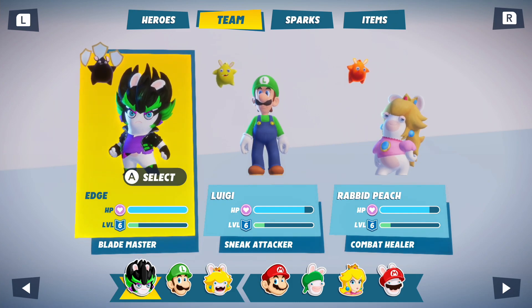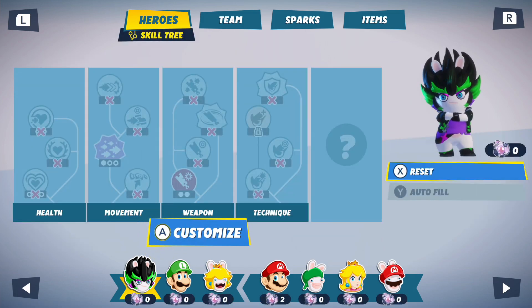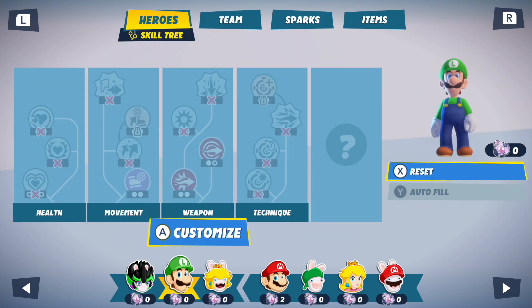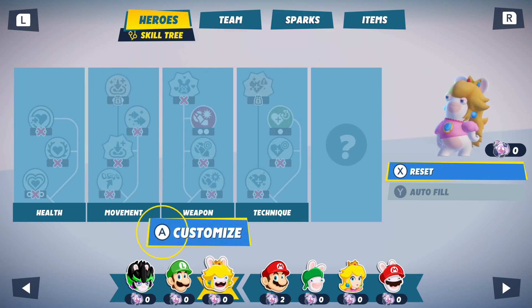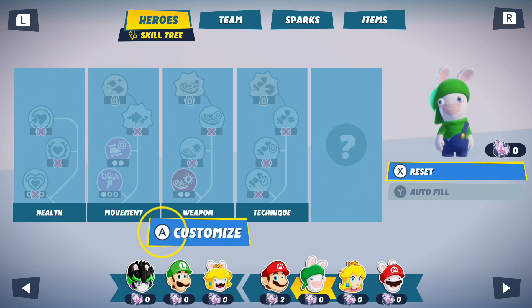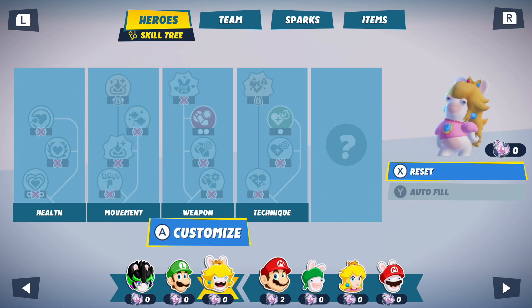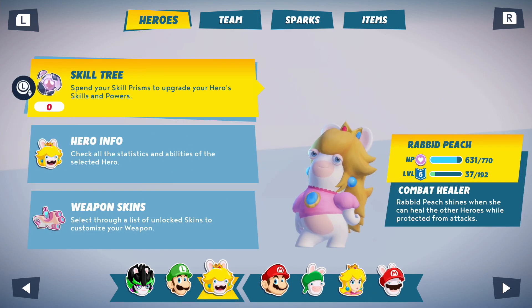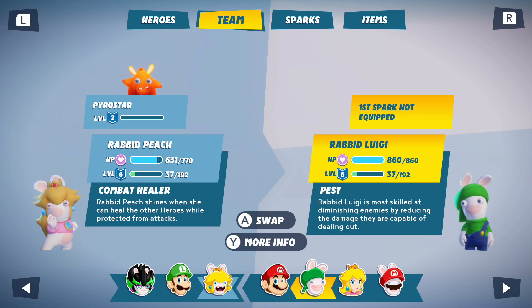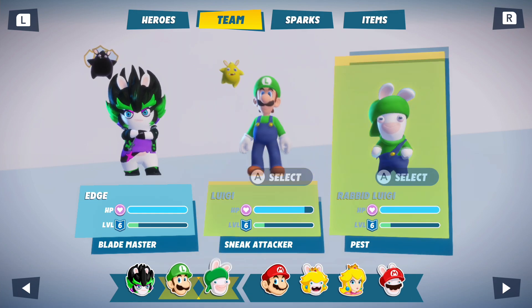I wanna see everyone's skill tree. So who has the most movement? You have extra dashes and damage. Luigi has extra movement. You do not. Mario is hurt though. Mario is in pain, I do believe. Rabid Luigi has extra movement. Peach has extra movement. And you have tons of extra movement, but unfortunately you are hurt. So let's swap you out for Rabid Luigi, I believe. We can also weaken the enemies, which will be useful as well.